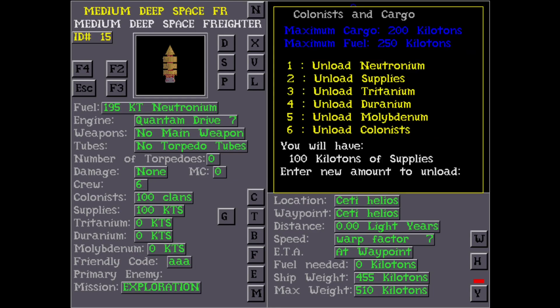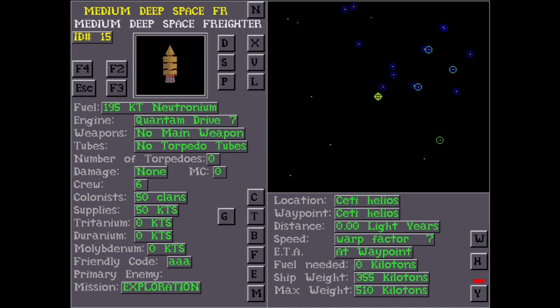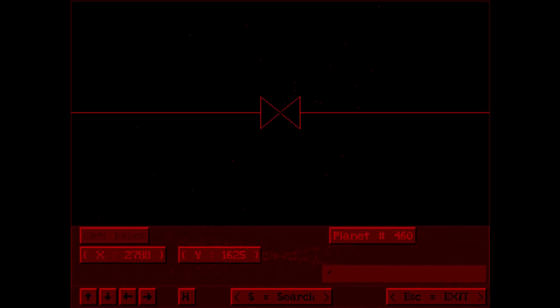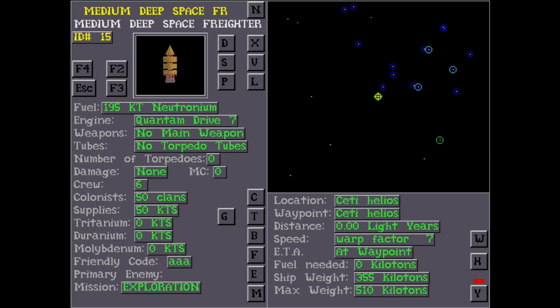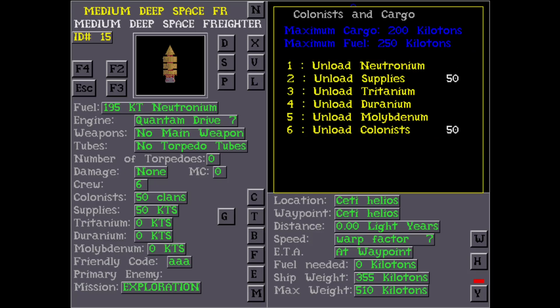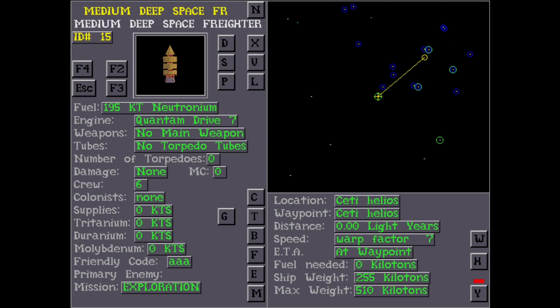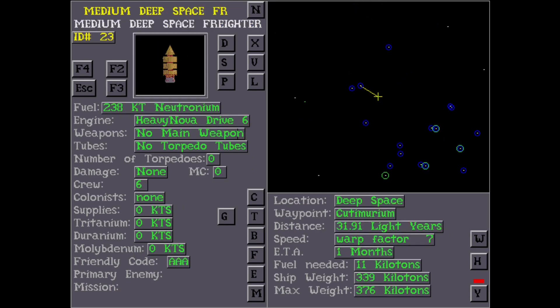It was actually a fairly complicated system to run a game. Someone called a host would actually have to run the game itself and send out result files to players. This result file would contain all the information for that player's empire, including starships, planets, and starbases. This would allow them to construct a turn file, which would issue commands to all of the various elements of their empire. This turn file would be sent back to the host, who would run the simulation for the next turn, which would then produce another result file, and the cycle would continue.